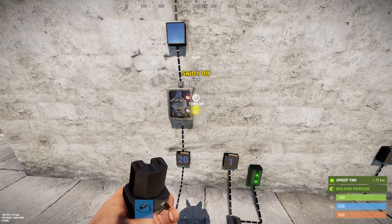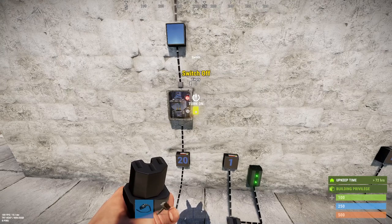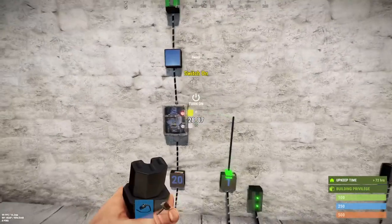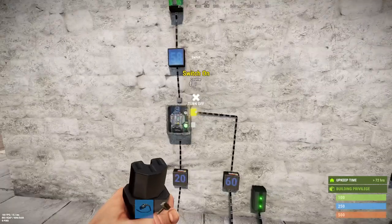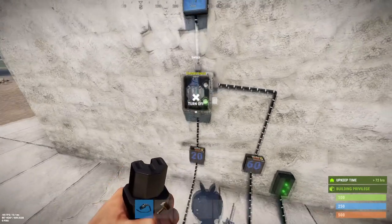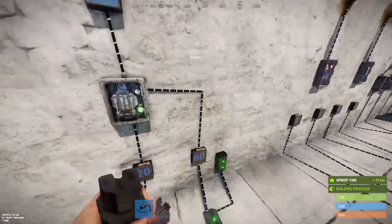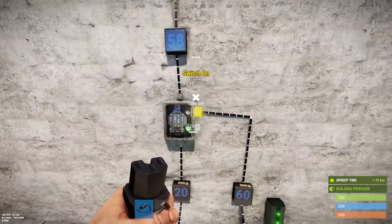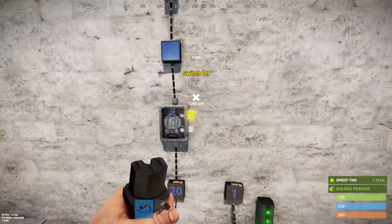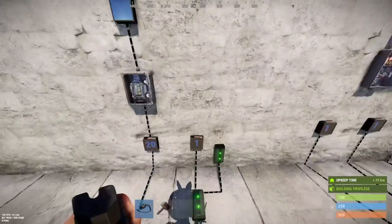It's true insofar as if you apply power to the on handle it will turn the switch on, and if you apply power to the off handle it will turn it off. But there is some unusual behavior. I'm sending 20 units of power in - watch what happens if I already use automation to turn this on. The handle actually preempts the input of the switch, so it's no longer a simple pass-through. If I disconnect that, it's off. If momentary power were sent here to turn the switch on and then it goes dead, it's not really good for automation.